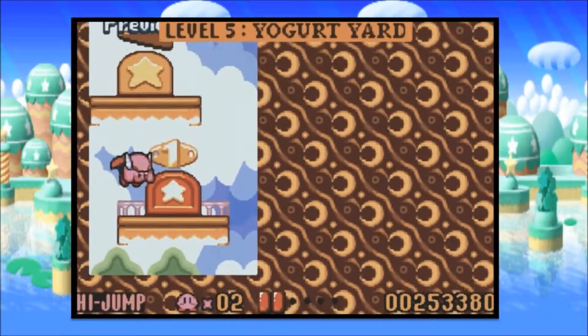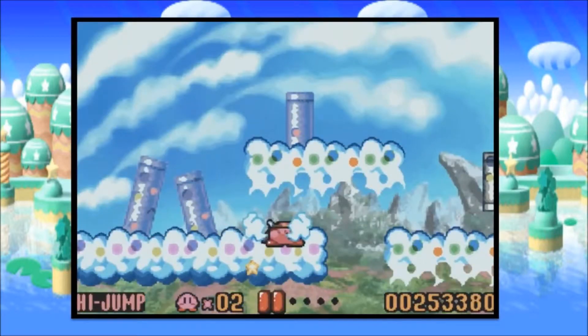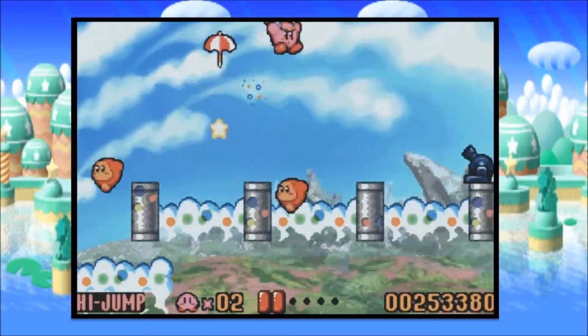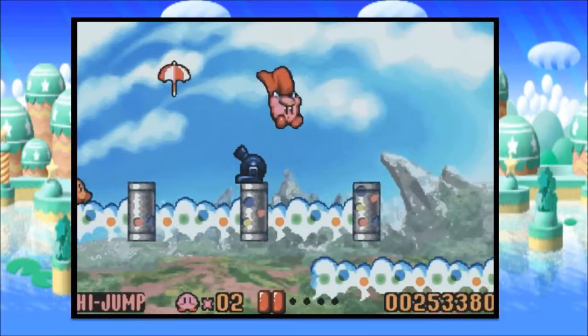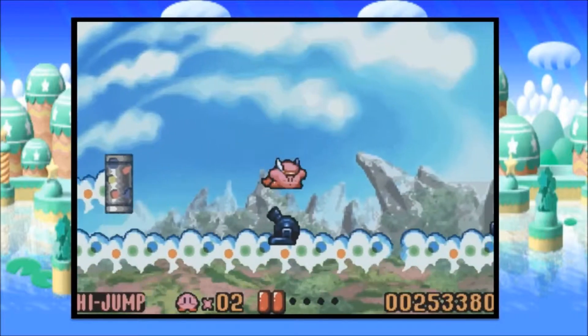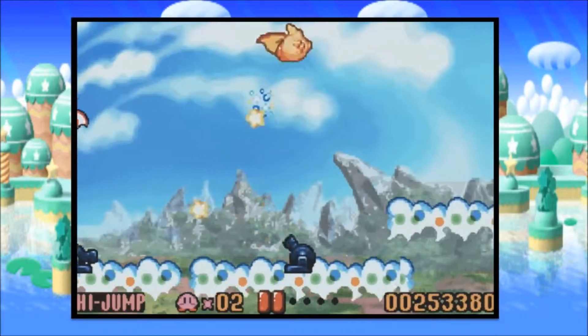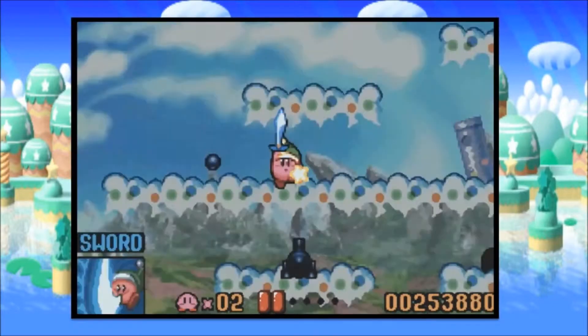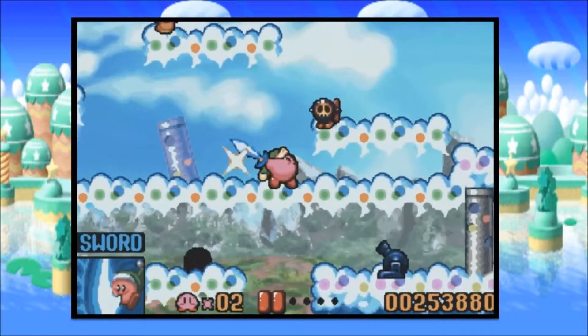So welcome to Yogurt Yard — again with the claustrophobic starting rooms. And apparently we haven't quite gotten our daily dose of clouds yet after the last world, so here we are in clouds part 2. I think this is actually the longest I've ever kept a high jump power so far in this let's play. I always seem to lose those things.